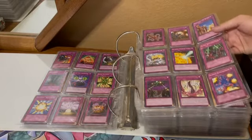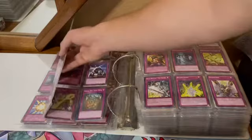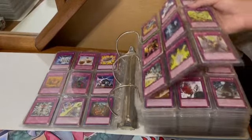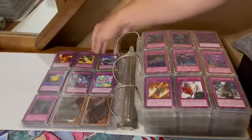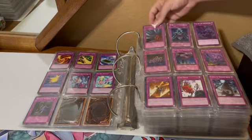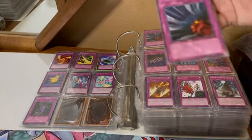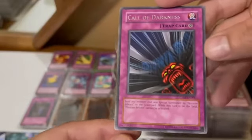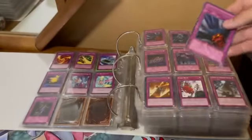Blaze Accelerator Reload — so I'm pretty sure Blaze Accelerator was a spell that we saw in the other section, so this is the trap version right here, a Champion Pack 6 card. Call of Darkness.